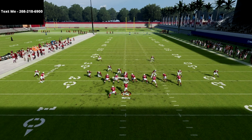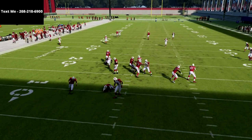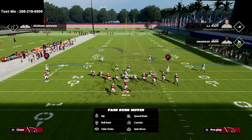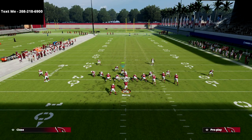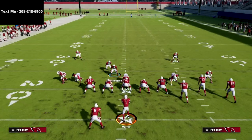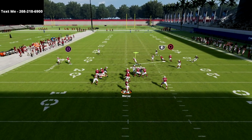Against max protect — so they're blocking seven — we're coming completely free. To recap: base align, spread your defense, show blitz, man up the linebacker on the left (you can either press or show blitz), and drop the defensive end back into coverage on that side. As you can see, this pressure absolutely screams against the gun bunch.